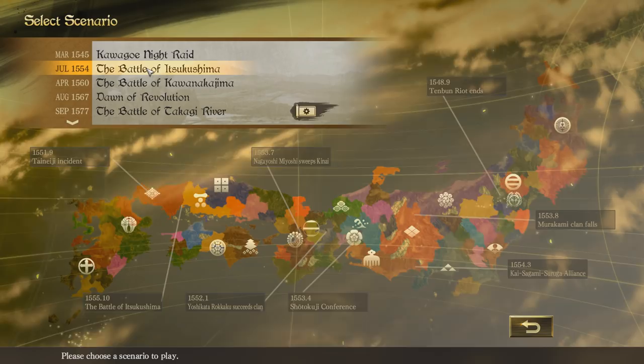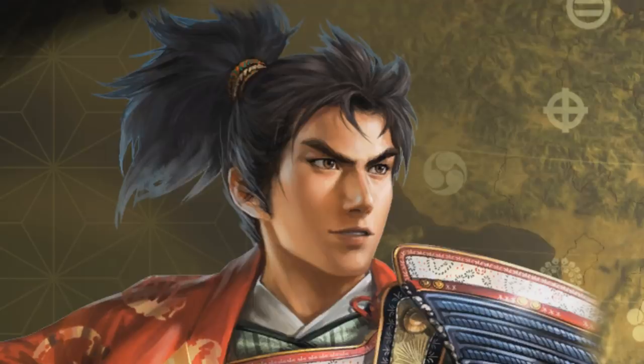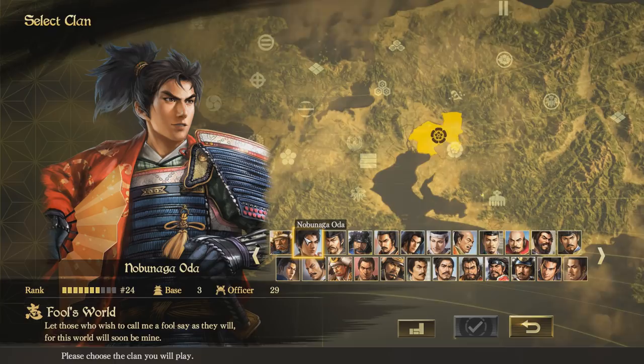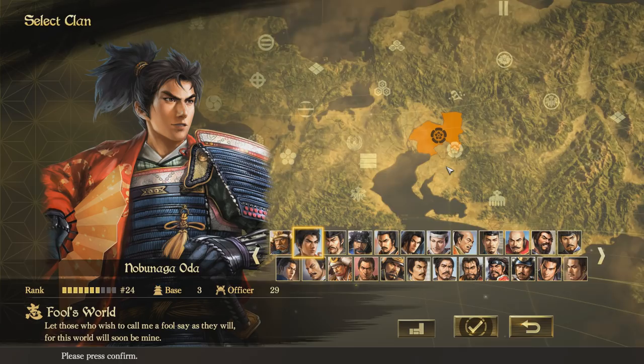So I'm going to jump into the July 15 of 54 start and we're going to select our general or leader. As the game is called Nobunaga's Ambition, I figured I'd actually go for a young Nobunaga Oda. We'll be leader of the Oda clan and try and conquer surrounding people — probably just in the local vicinity to be honest. Any who get in the way of my conquests will be destroyed.